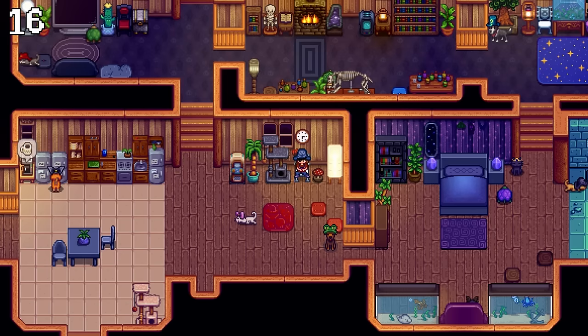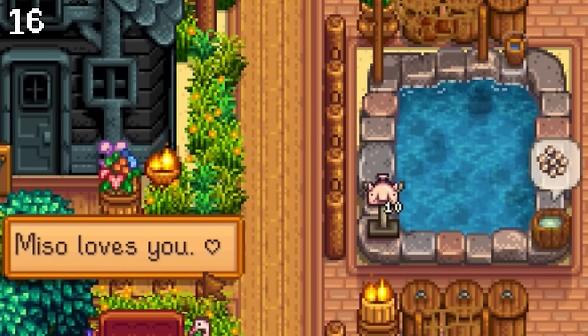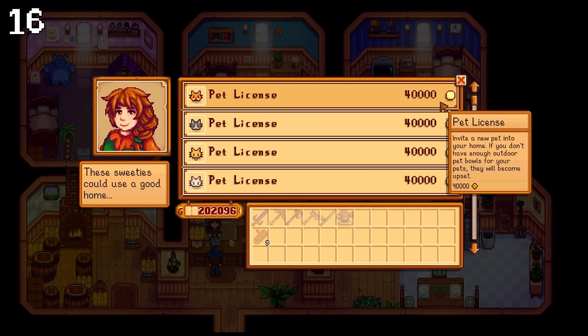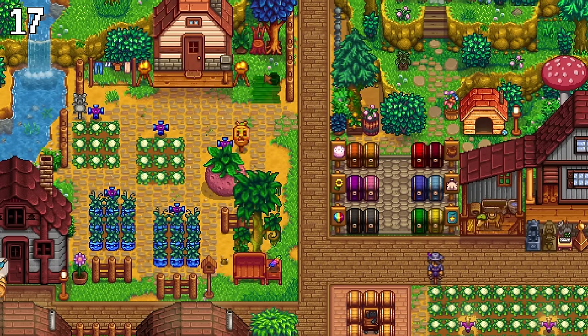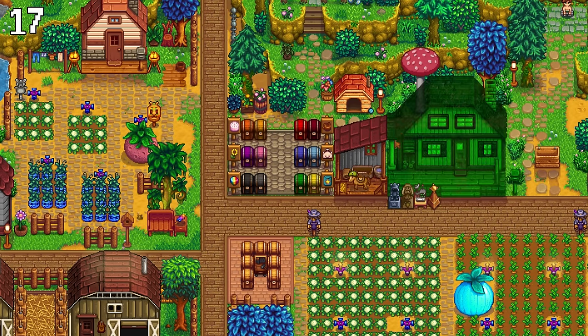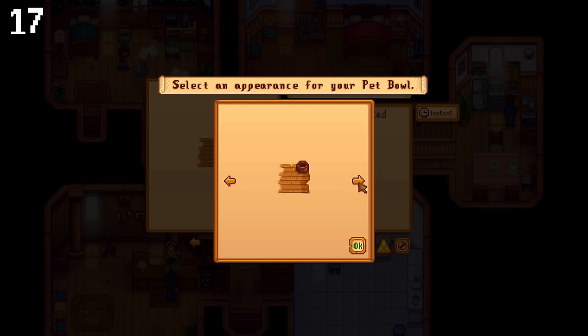You can now purchase multiple pets after reaching maximum friendship with your starting animal. Simply build another pet bowl at Robin's shop and then you can buy a pet license over at Marnie's ranch. You can also move your pet bowl and house to a different location, and the pet bowl has new variants you can choose from, including the standard stone flooring, a wooden one, and one with straw.